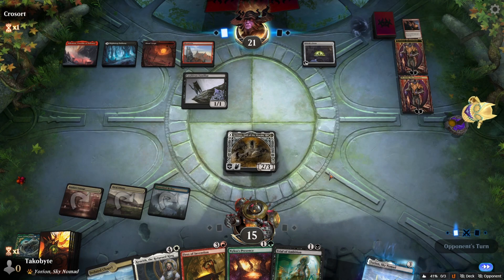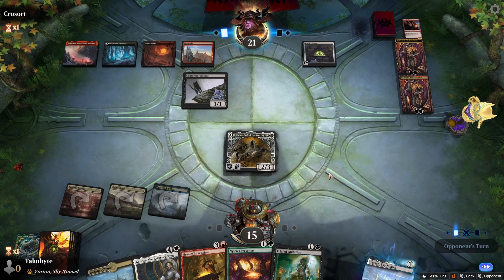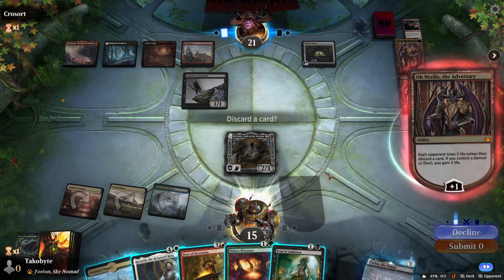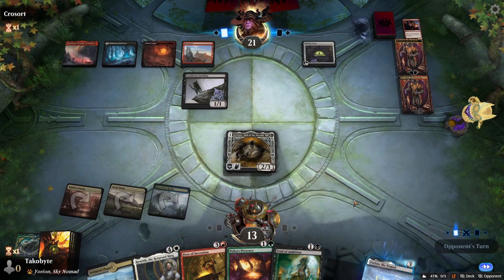Usually sacrifice decks don't deal that much damage until later into the game, unless they have Devil, but I guess Omnixilis makes it happen too.